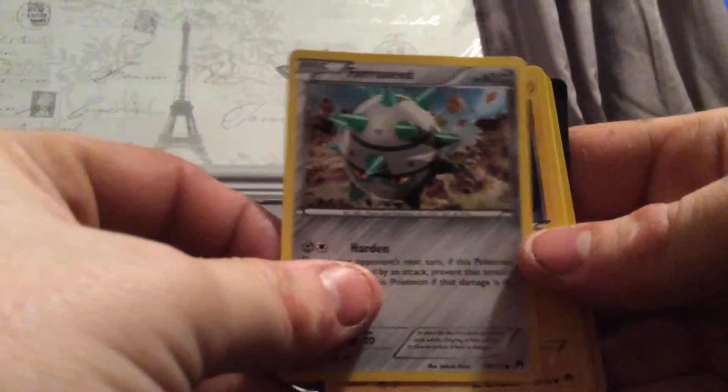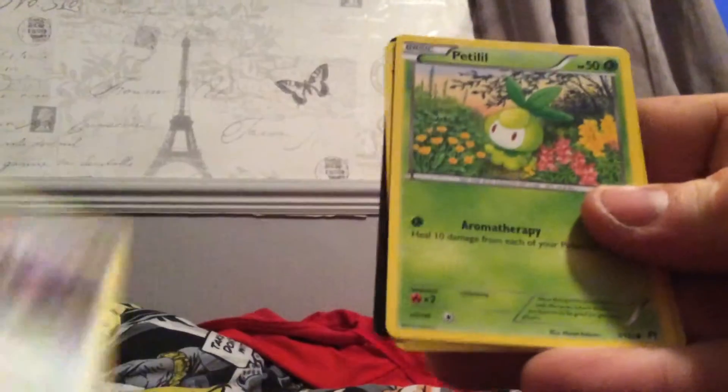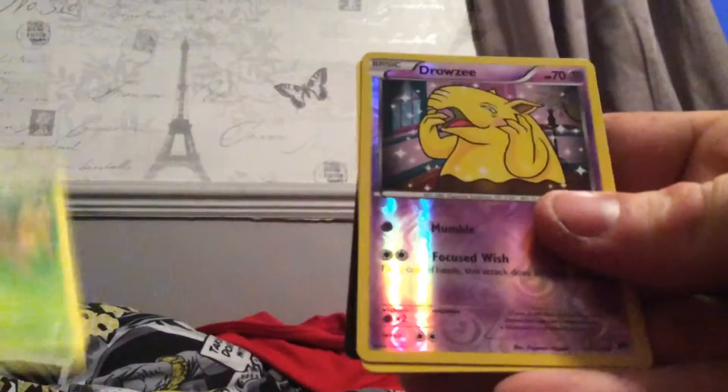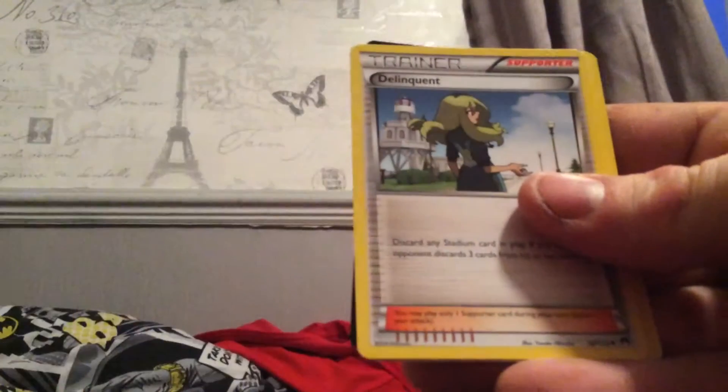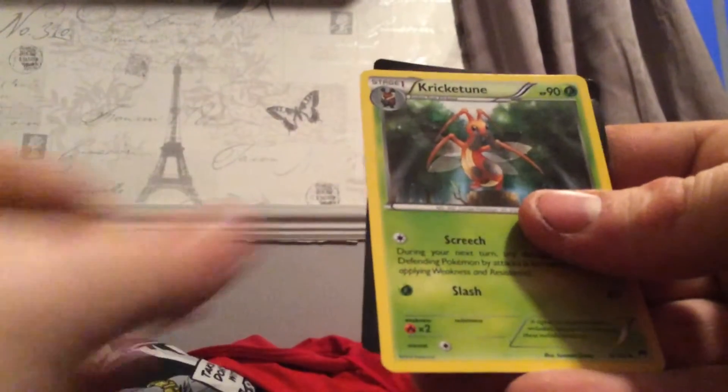Okay, next pack. We've got a Ferroseed, an Electabuzz, a Numel, a Rattata, a Petilil, a Drowzee, a Meowstic, a Delinquent, a Max Elixir, and a Crickettune, and your online code.